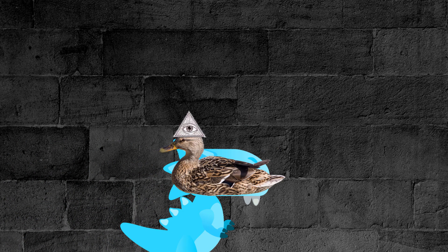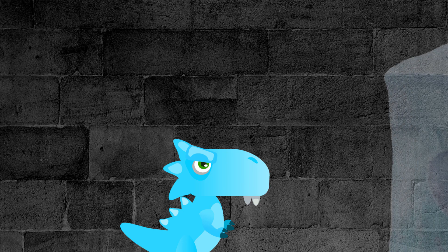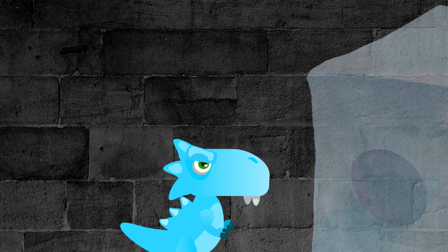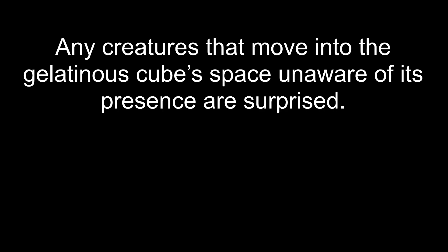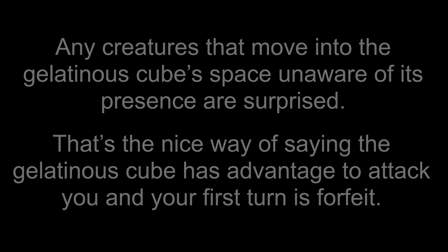In case you don't already have overly suspicious player characters in your game — SUSPICIOUS DUCK! Gelatinous Cubes are transparent. Despite being notorious for hauling around varying amounts of metal, treasure, and other inorganic materials, Gelatinous Cubes can almost hide in plain sight. To spot a stationary cube that has neither attacked nor moved, a player must succeed on a perception check. SUSPICIOUS DUCK! Any creatures that move into the Gelatinous Cube's space unaware of its presence are surprised — the Gelatinous Cube has advantage to attack you and your first turn is forfeit.